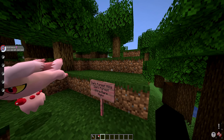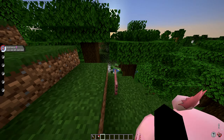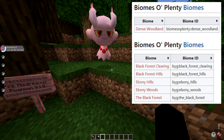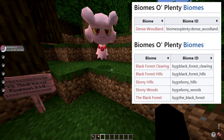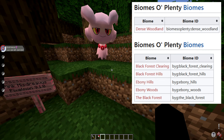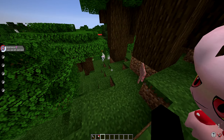That being said, if you have some other modded biome mods installed, there are some other biomes this Misdreavus can spawn in. If you have the Biomes of Plenty mod installed, it can also spawn in the dense woodland. If you have the Biomes You'll Go mod installed, it can spawn in the black forest clearing, the black forest tails, the ebony hills, the ebony woods, and the black forest. So just keep that in mind — those are all the areas you can find this Pink Misdreavus.